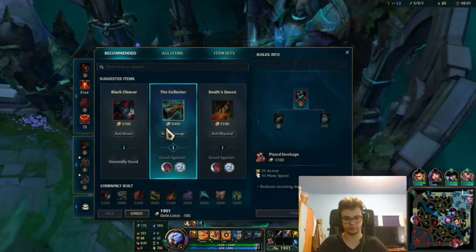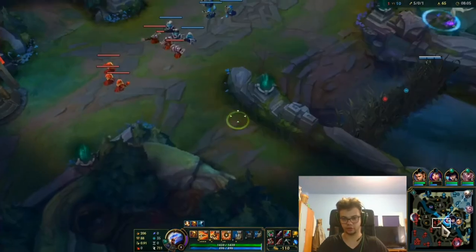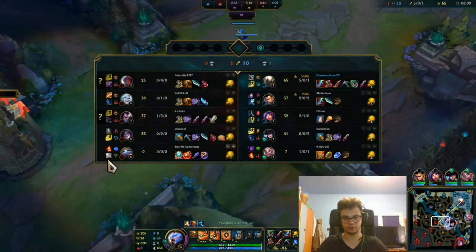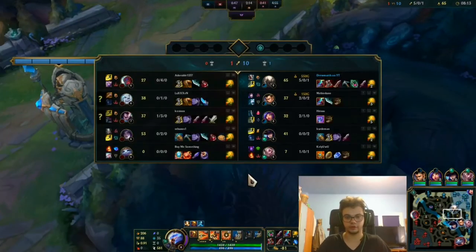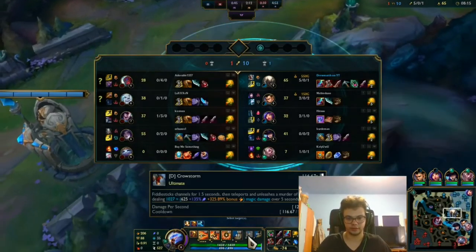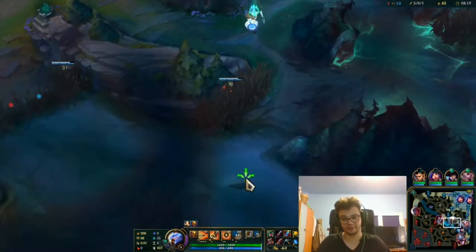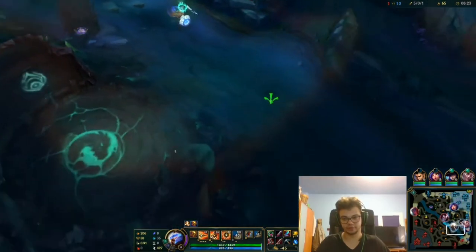I kinda wanna go these boots. I'll go Serpent's Fang because of the shield — shield Yuumi with Janna ult, Christ. Okay, I have my ult and it deals 1000 damage, and my Q deals about this much. I'll just go bot.